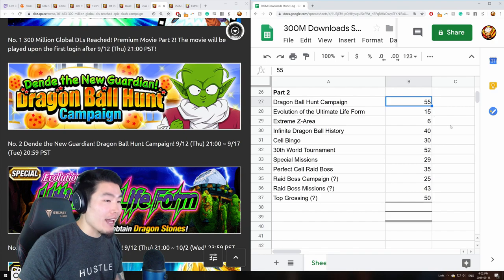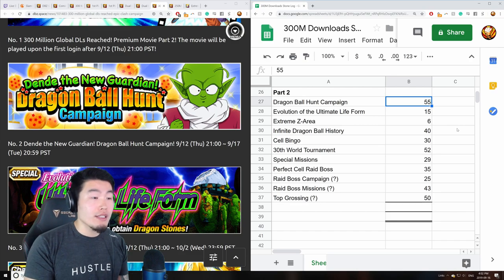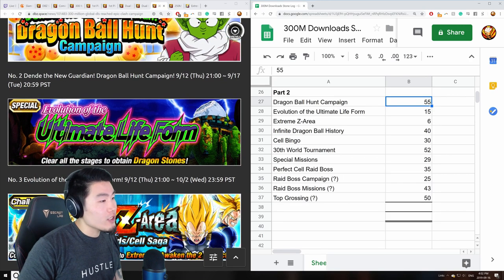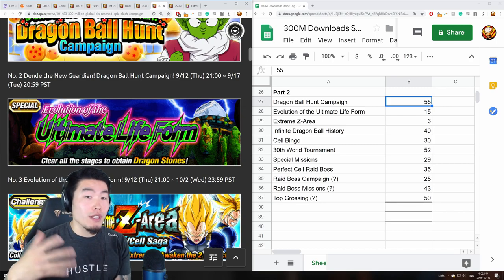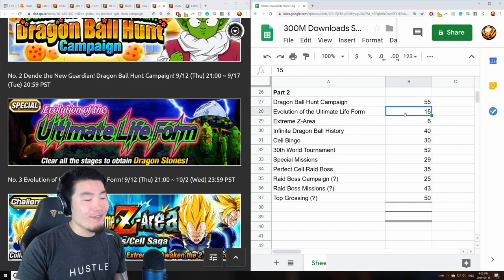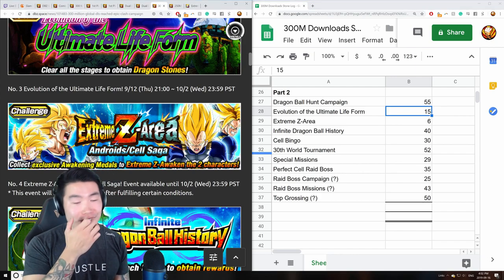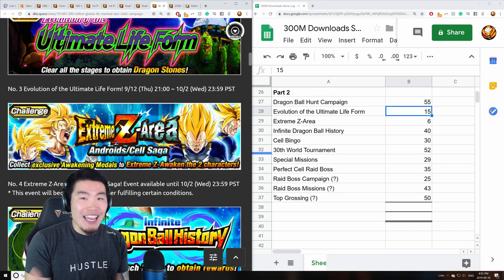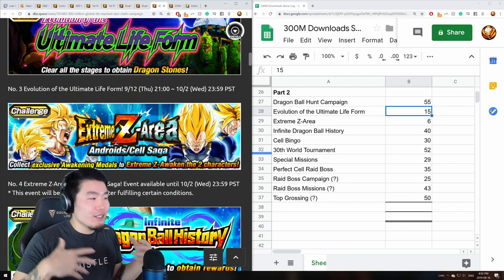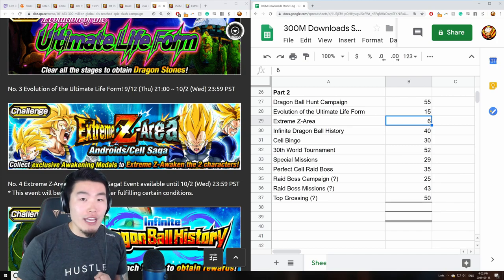For part two, starting with the dragon ball hunt campaign with Dende the new guardian — we already got 35 stones from the dragon balls and there's an additional 20-stone bonus coming soon, totaling 55 stones for this campaign. The ultimate life form event, the lead-up to the perfect cell raid boss, gives three stones per day for five days, totaling 15 stones. The extreme z area event, while controversial and not hugely popular, gave six stones total from clearing stages and related missions.